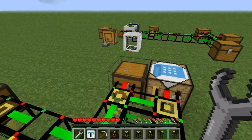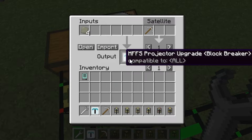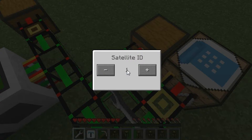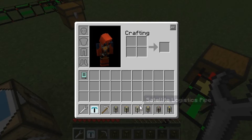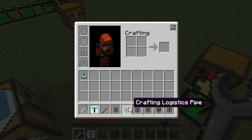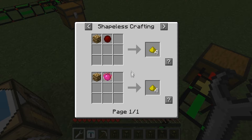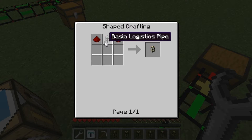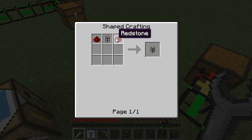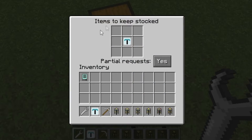Over here we have a little auto-crafting setup. We have our crafting pipe where you can input the recipe and that's what it will output, and also a satellite pipe. The crafting pipe is a basic logistics pipe with two glowstone, and a satellite pipe is a basic logistics pipe with two redstone.